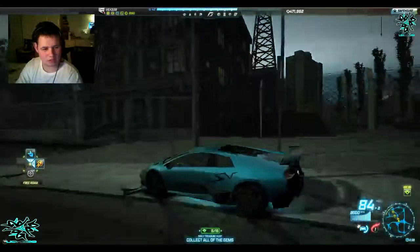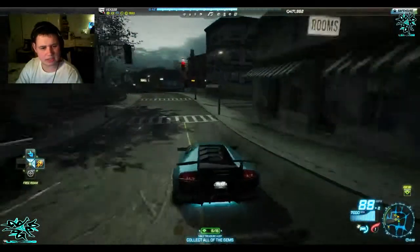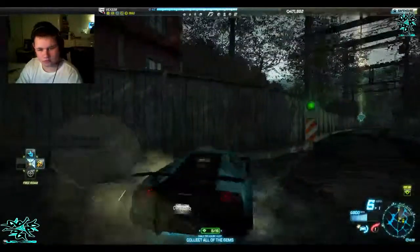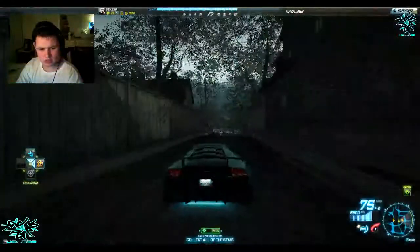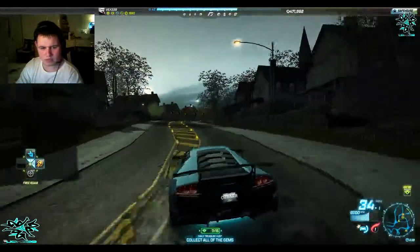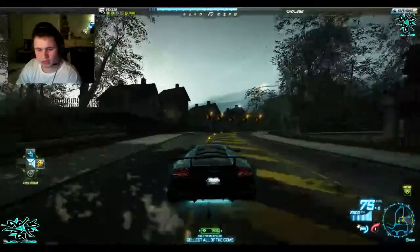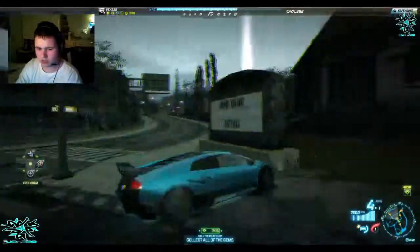We've got gems in here. We'll cut in here, then use a drop and go up the little hill — kind of double back on ourselves to get the one gem that's in there.